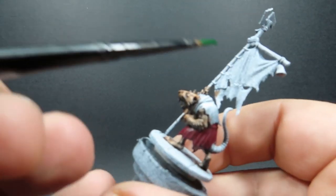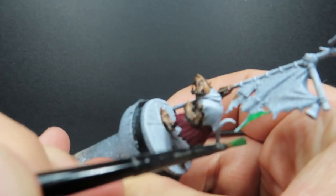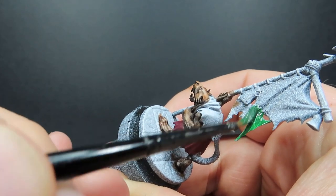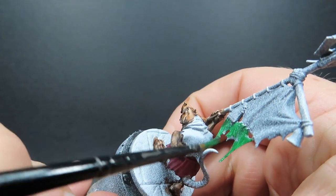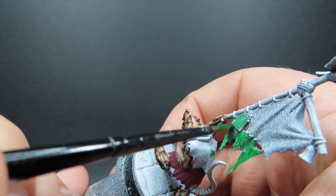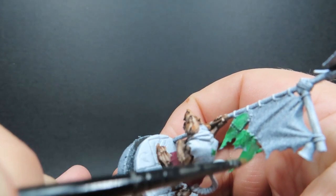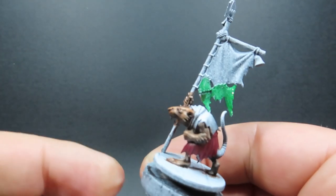While we're doing that, we're also going to grab our flag bearer and use our green on there as well — just picking out one spot. This one has a whole bunch of different cloths and materials cobbled together to make a banner, so just coming around and picking out the areas I want to coincide with the army's overall colour scheme, since it's going with a mainly green colour.